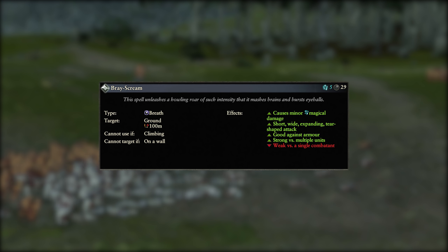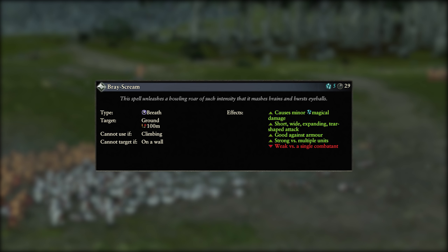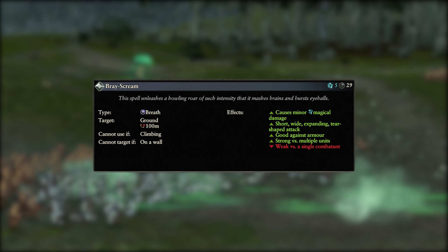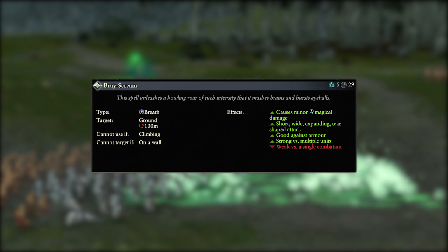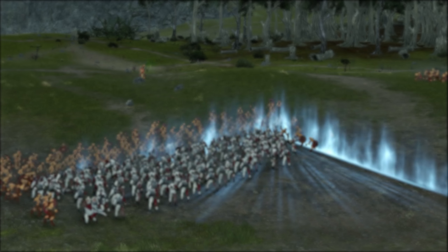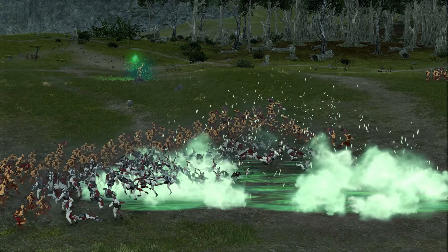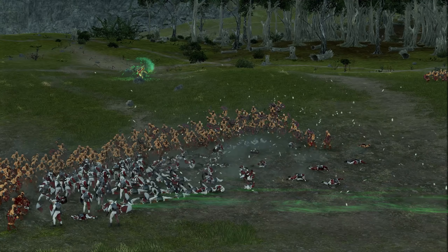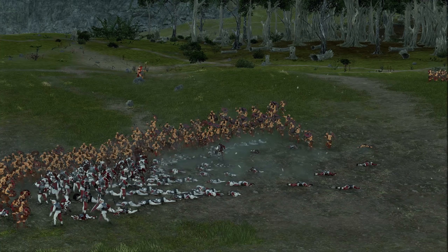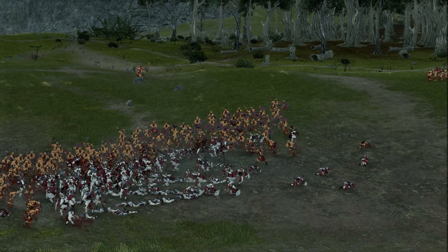Our first castable spell is Brace Grim and it's a breath spell. It costs 5 winds of magic, has a 29 second cooldown and a 100m cast range. It can only be cast on the ground and causes minor magical damage in a short wide expanding tear shape. It's best used versus multiple units with medium armour and depending on how you aim it can hit a massive number of models in a single cast. Since the damage is spread across its area of effect it's not as effective against single targets, so stick to clumps if you can help it.